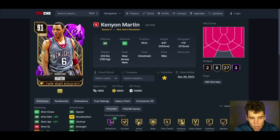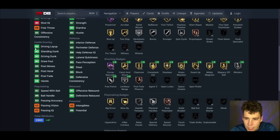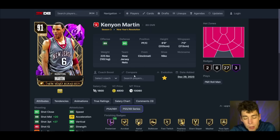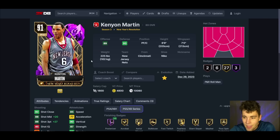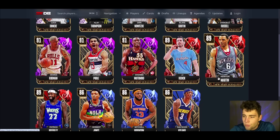Kenyon Martin up next. You're seeing a lot of shooting evos with these cards. For Kenyon Martin: 6'9, seven-foot wingspan, good hot spots, 86 three ball, 85 speed, solid standing and driving, good handle. Hall of fame rebound chaser, corner specialist, post riser. I don't mind this Kenyon Martin card — he's gonna be able to dunk and knock down shots. Nothing bad about this card, and for 10,000 MT it's a really solid budget option in MyTeam.